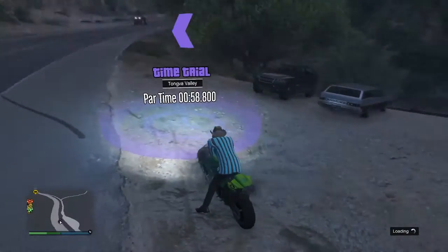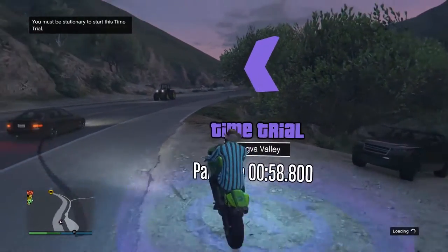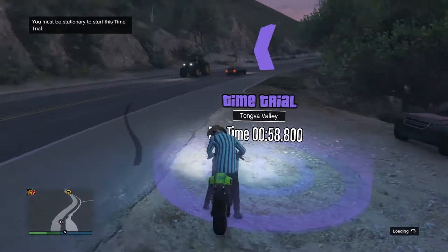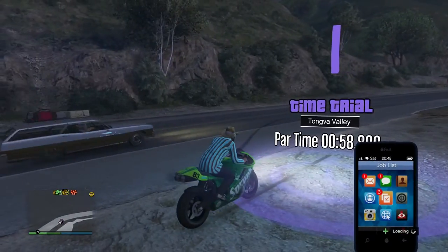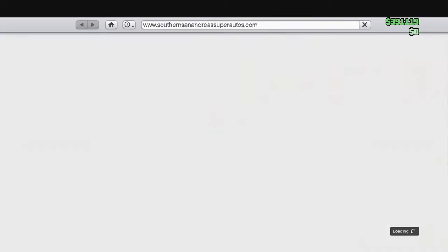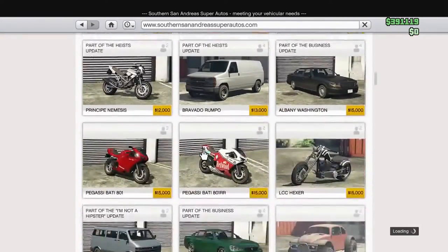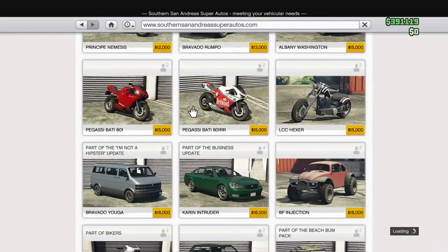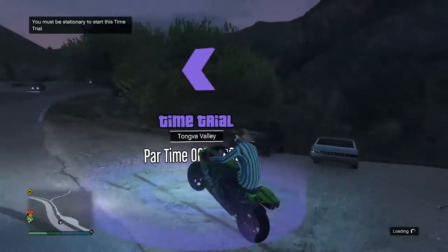Right guys, so the first money method is a time trial at Tongva Valley. The par time is 58 seconds and 8 milliseconds. Basically you want to order the Batty801 or the Batty801RR off the website South San Andreas. It costs $15,000 - you can buy either one - and then you want to upgrade it and come to this time trial.